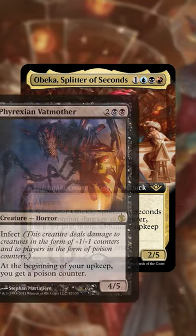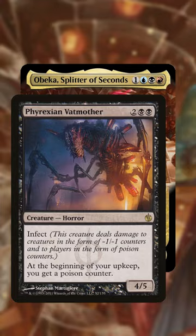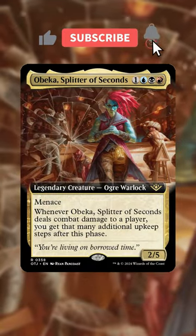However, probably one of the worst offenders in this situation is Phyrexian Vat Mother. This has the ability to give a poison counter to you at each upkeep. Let me know down below in the comments — what card is a no-go with Obeka, Splitter of Seconds?